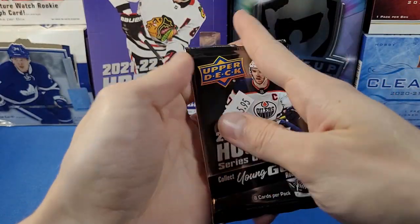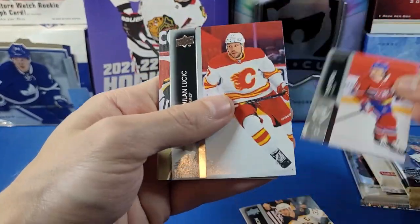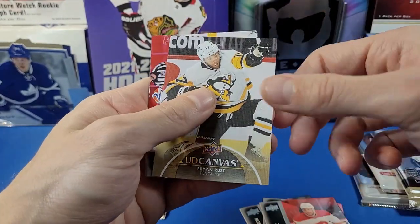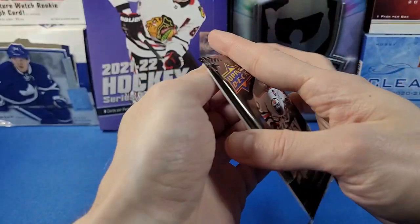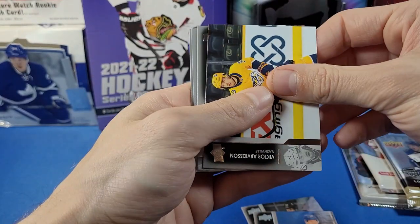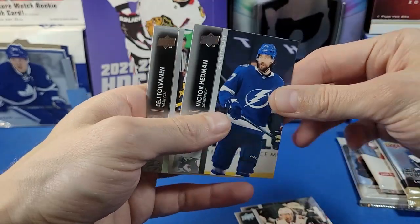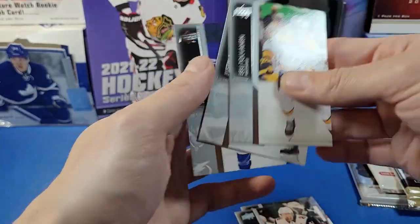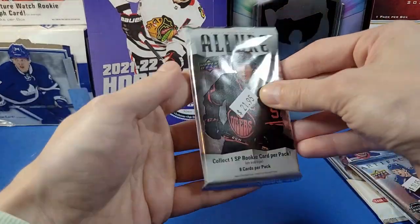Series 1 21-22 — Bergeron, Foley, Lucic, and a UD Canvas of Ryan Rust. Also Hoskinen, Hannafin, Archibald, and Hoglander. Next pack of Series 1 — Heischer, Darlene, Harvidsson, Bunting, and a French variant of Victor Hedman — that's a base French variant. Also Tovanen, Falk, and Gord. No Young Guns in any of those six packs, which is a bit unfortunate.